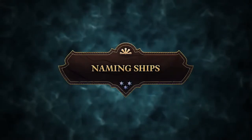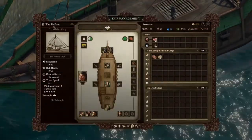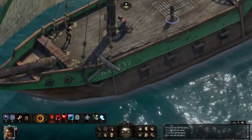Naming Ships: although you start out on a humble Deerwoadian ship named the Defiant, you have the ability to rename any of your ships as you see fit. Thanks to programmer Robbie Altadero's magic, your ship name will now also appear on the side of your ship as soon as you change it.